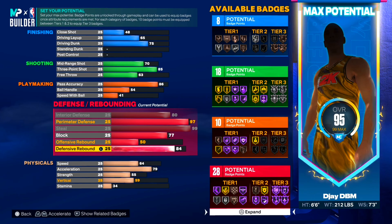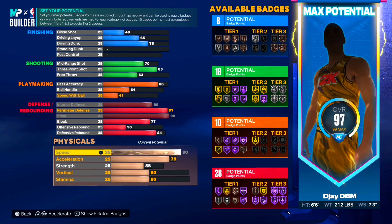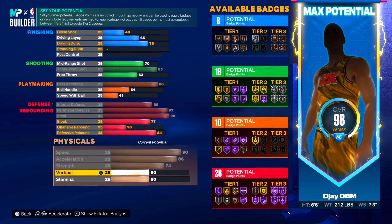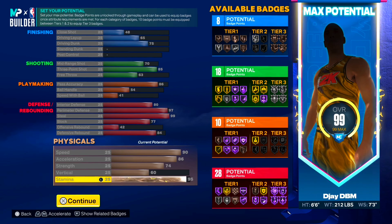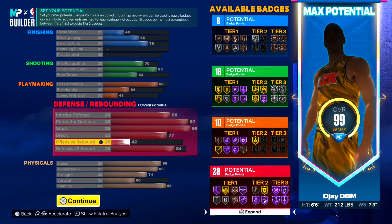Looking at the upgrades: 8 finishing, 18 shooting, 10 playmaking, and 28 defensive. Remember you still get the plus four from MyCareer — when you become a starter after about seven games you get the plus four. Add those to your defense and that'd be 32 potential defensive upgrades. For physicals, speed at 90, max out acceleration, max out strength because you're 6'6" point guard trying to be bumpy out there. Vertical at 60, stamina at 95 — I dropped offensive rebound from 50 down to 42 just to get that 95 stamina. This lockdown build looks solid.